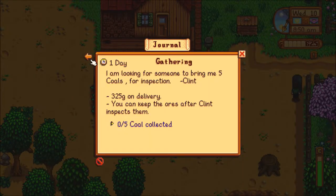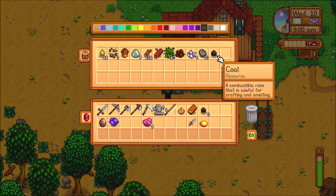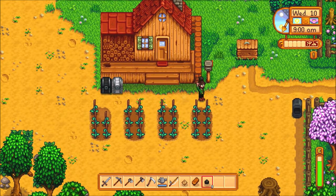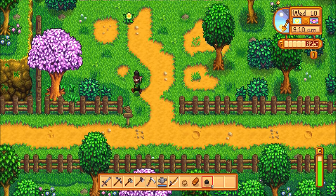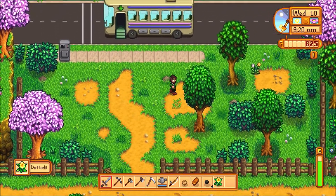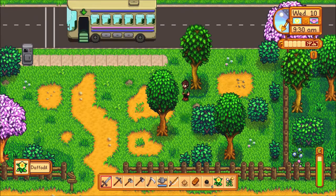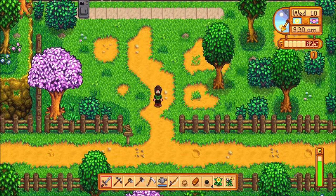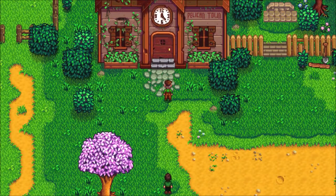Initiation — we'll get to that. I'm looking for someone to bring me five coals for inspection. I can keep them afterwards. I'm aware there are cheeses for some of these quests but I'm not going to do that — it feels not in the spirit of the game. I have done cheese moves before in games; we all know the one I used in Skyrim. It depends on how easy it makes the game versus how easy it is to complete the original task.